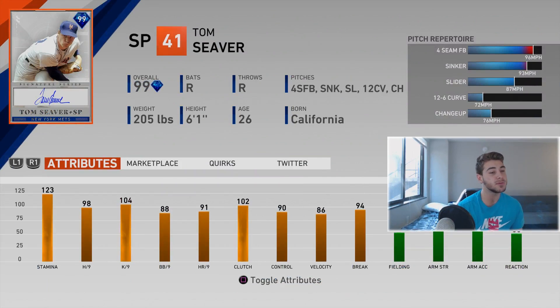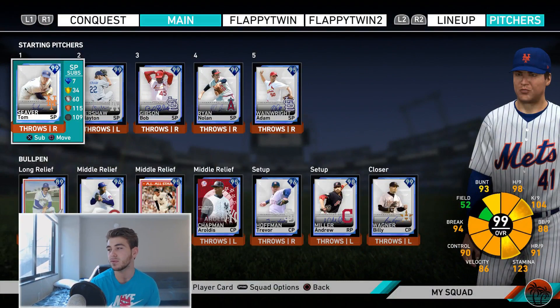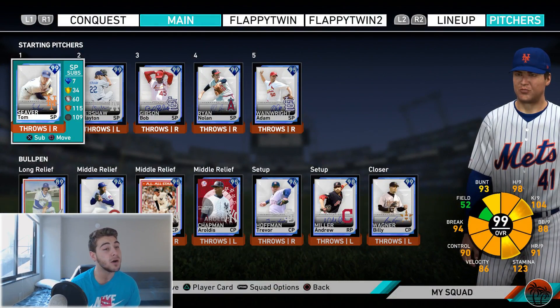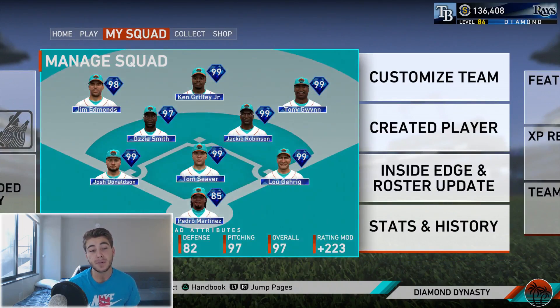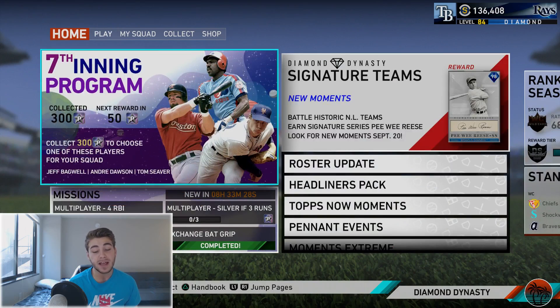123 near maxed out stamina, 98 H/9, 104 K/9, 88 BB/9, 91 HR/9 — four-seam fastball, sinker, slider, 12-6 curveball, changeup. Pretty much the epitome, the best of the best, the cream of the crop for a pitch repertoire. It does not get much better than Tom Seaver right here. Very excited to be trying him out — leave a like down below, subscribe if you're new. I'm gonna get gameplay with all of these guys and hopefully they turn out pretty well.